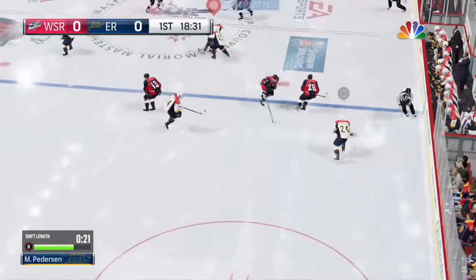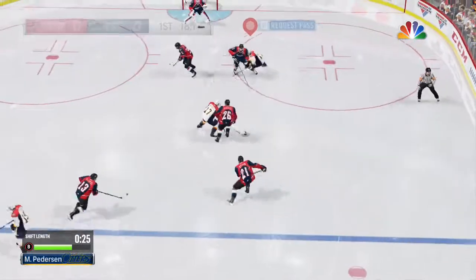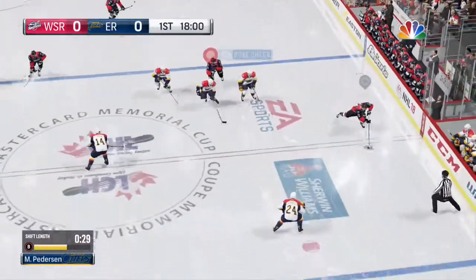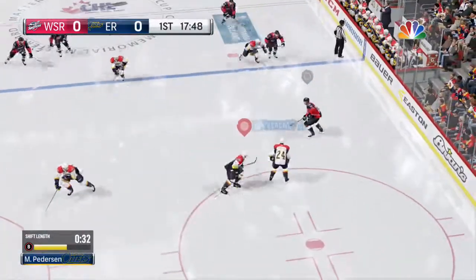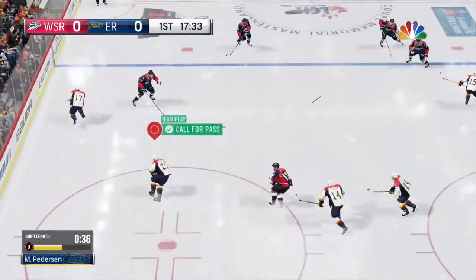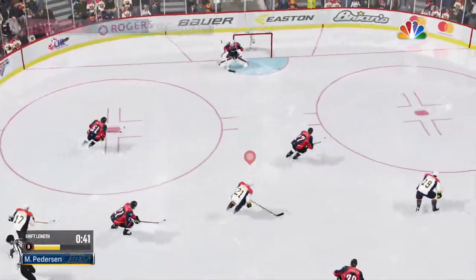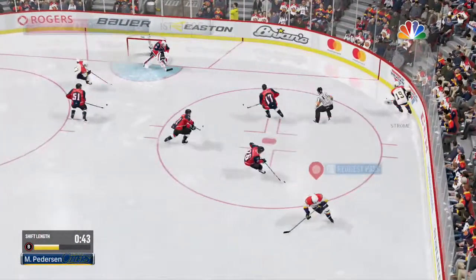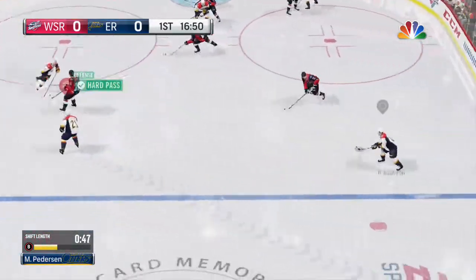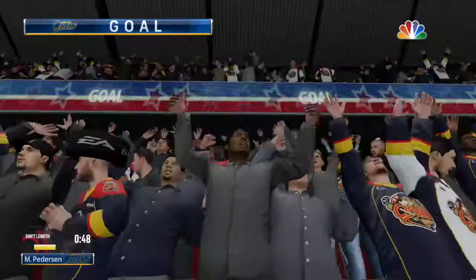The Otters control at center ice, passing one off now to Mason. Goes back deep for it, still has control up the wing. Broken stick — rotten luck. Mason's carrying it back in his own end, hoping for neutral ice. Takes that pass from the other point man.